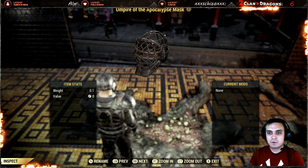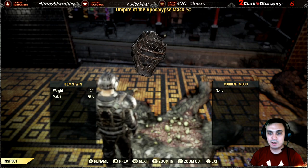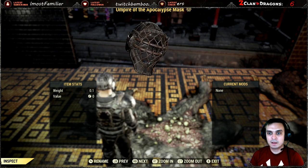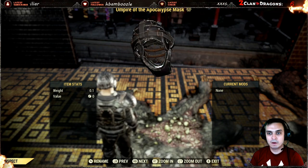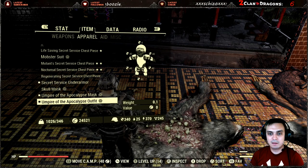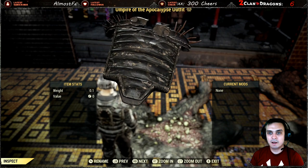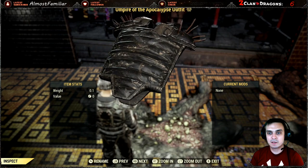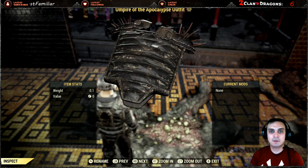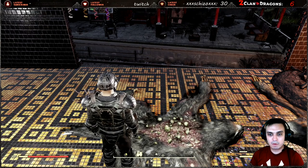Once you buy the outfit you will get two items. The helmet is found in the headwear section — that's where you'll find it when you craft it. Not everybody knows that when you buy an Atomic Shop outfit you have to craft it. Some people were asking in the comments 'I bought it but it's not in my inventory' — the reason is you have to craft it, and I'll show you that in a little bit.